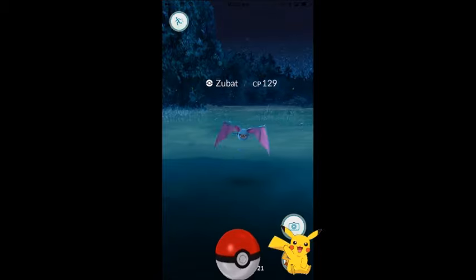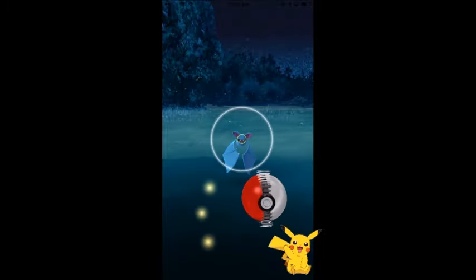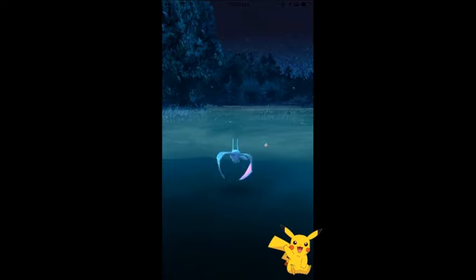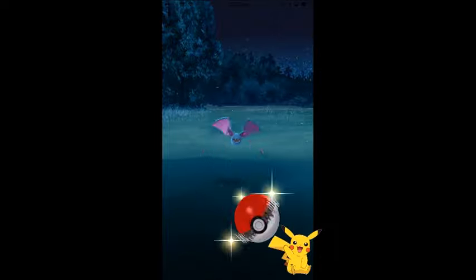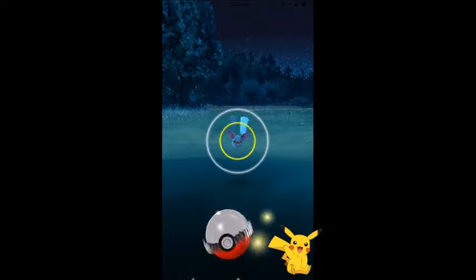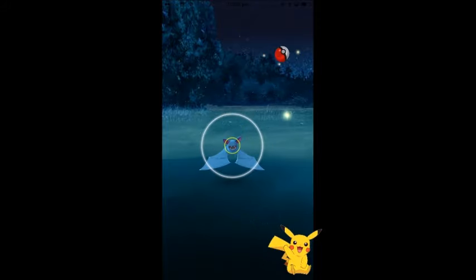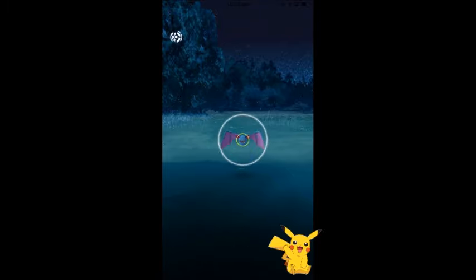You can just throw the ball. I missed on purpose to show you — if you hold the ball you can see the yellow circle getting smaller and smaller. If you hit the Pokemon when the yellow circle is smaller you get more XP and it's a better shot. You can also spin the ball with your finger for a curve throw — spin it up and throw at an angle. That's how I've been catching Pokemon.